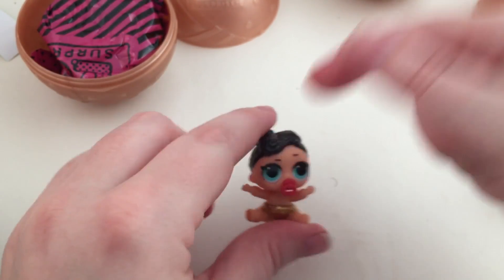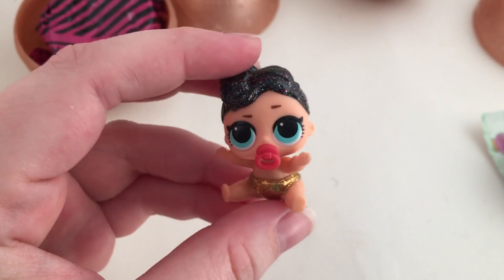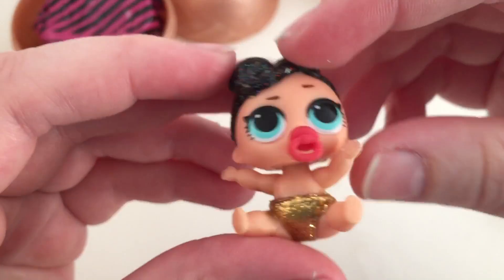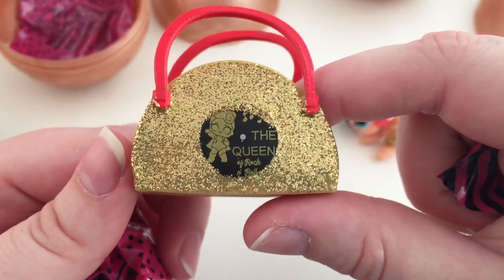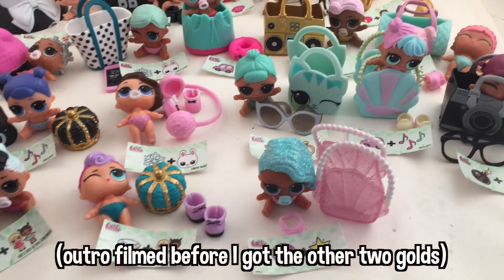We did — we got her! The trick is that the code on the ball — if it has an X1 then it's the box that has Splash Queen; if it doesn't have the X1 then it has Little Queen and Kitty Queen, two golds. Little Queen has little glittery panties, glittery hair, and a glittery purse. She's the queen of rock and roll — like Elvis! She also comes with a little sparkly bandana. I now have the whole of Series 2 Wave 2 little sisters!